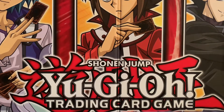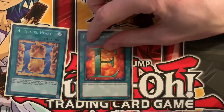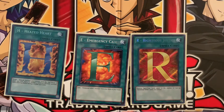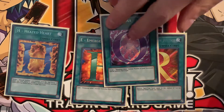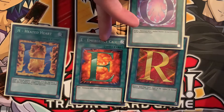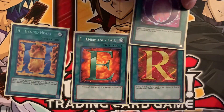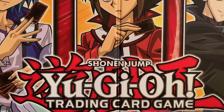Some other E-Hero related cards: we have Heated Heart, Emergency Call, Righteous Justice, as well as O-Oversoul. All four are super helpful — being able to pump stats, search out a specific piece of the fusion you're trying to do, pop some spells and traps, as well as special summon one from the graveyard. Again, it's all about getting those fusion pieces out.